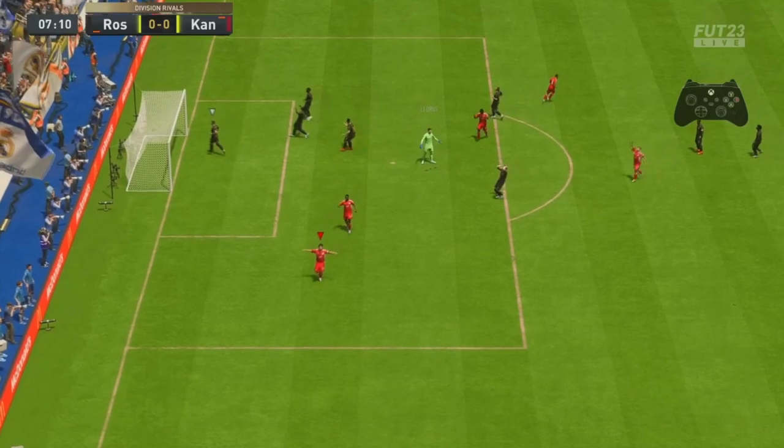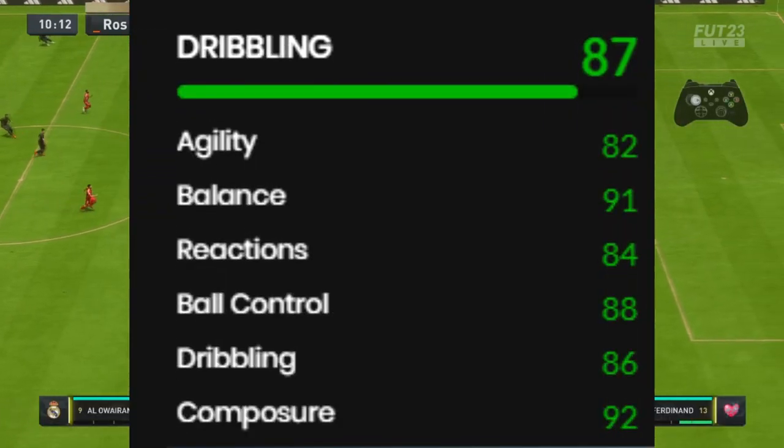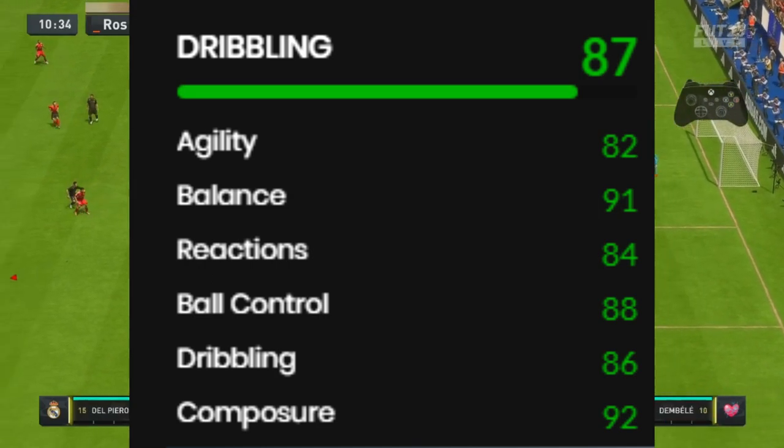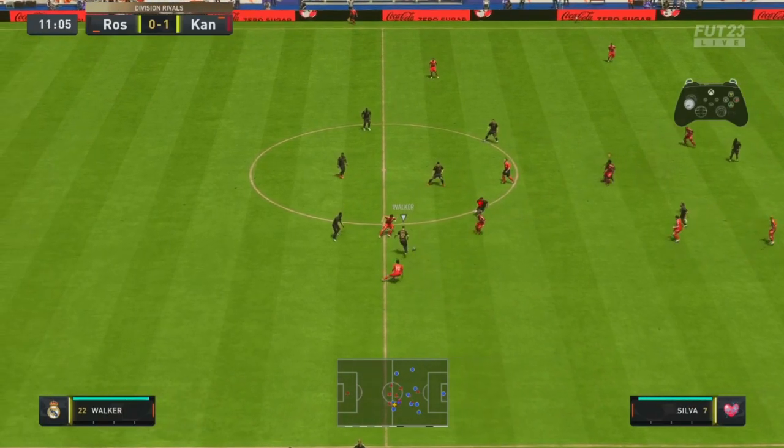Next up we have dribbling: 82 agility, 91 balance, 84 reactions, 88 ball control, 86 dribbling, and 92 composure. It's going to feel really really good after this recent update.